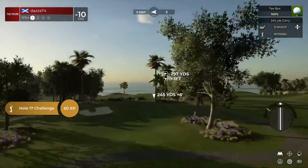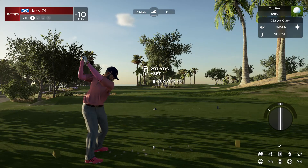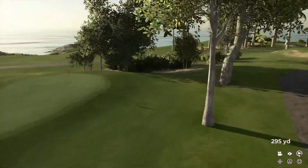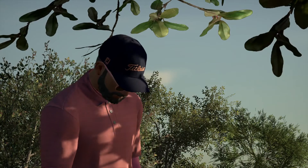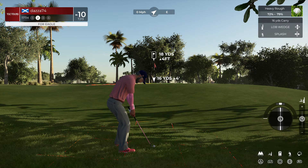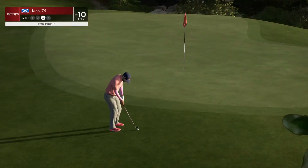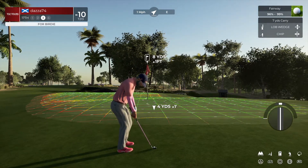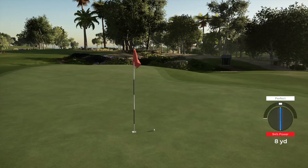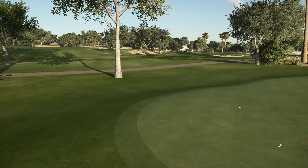Here we go — hole number 17 ready to go. That tee shot looks like it'll do. That one's on me — sorry about that, we're not in the fairway. Back on the fairway — this is where I like to be. This is what our third shot's looking like. That's a nice chip — well done. And that'll drop. Your score sits at 10 under par at the moment.